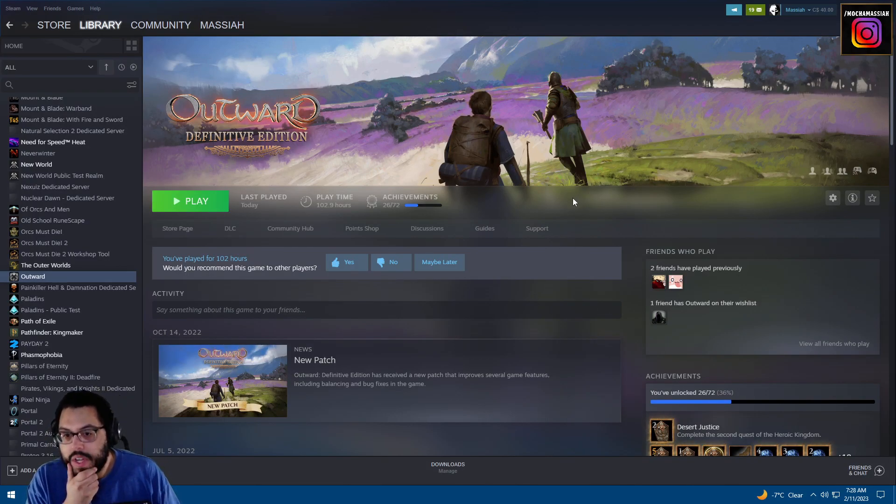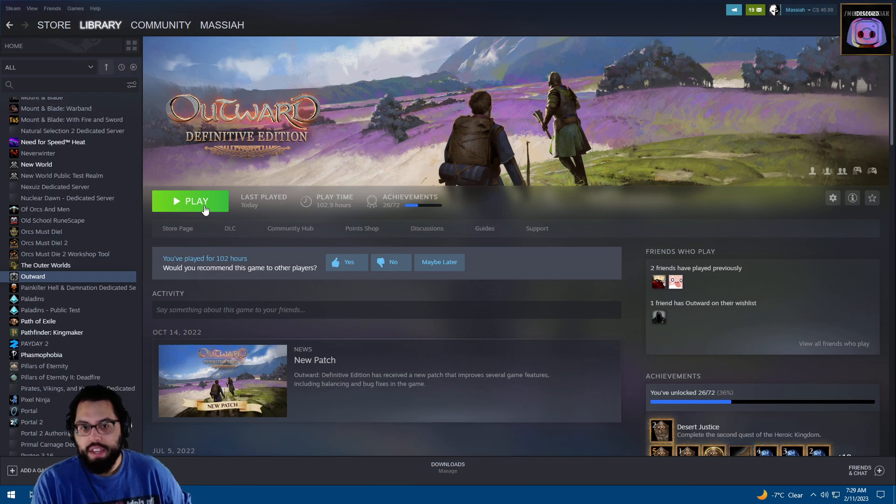Today we're playing Outward, which is an open world RPG game. It's very much in the vein of Gothic — you have survival aspects, traversing and adventure aspects. On the base game, because there are a couple of DLCs, you get three different paths of progression and storylines. You can build your character the way you want with different skill trees. You could be a ranged bow user, a dagger user, a heavy weaponry melee fighter, or a magic user.